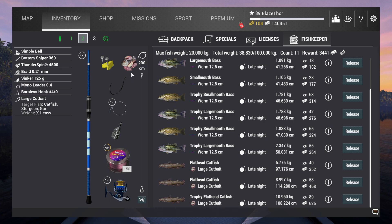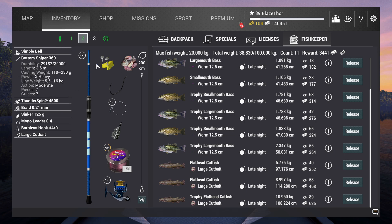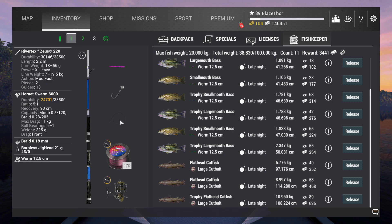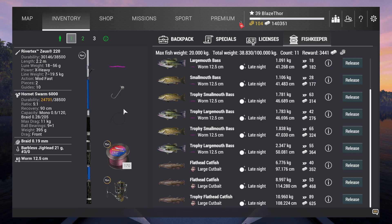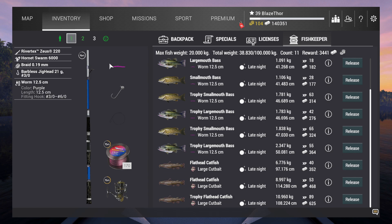Then we got the barbless hook 4.0 and we got large cut bait. So I'm going to use a bottom rod in combination with my spinning setup, because you need to wait sometimes. For the spinning setup I'm using the River Take Zoys 2, the Hornet Swarm 6,000, braid 0.19, barbless ghat 21 G3O, and the worm.